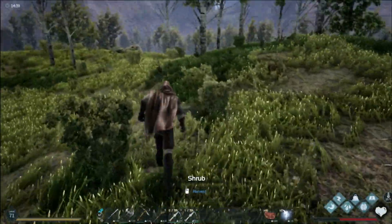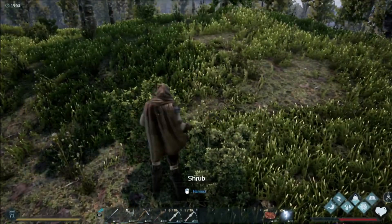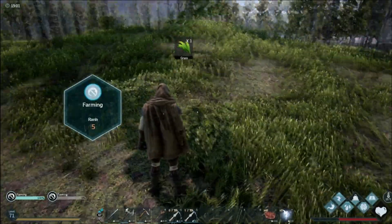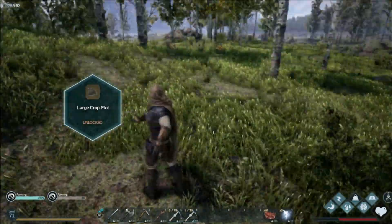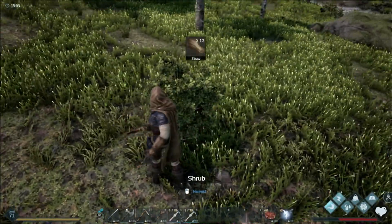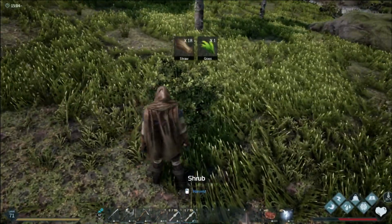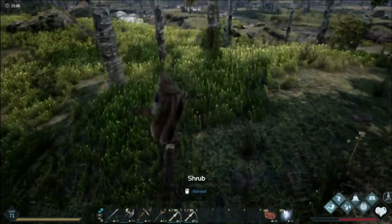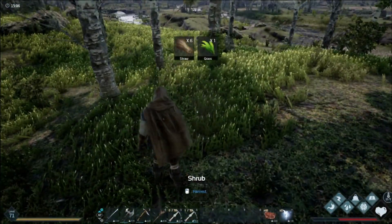I've found, especially on a proper server, if you spam it you don't tend to get anything. But if you click it once you will, and this is exactly how you get all your seeds. As you can see, I'm leveling up — this will level up your farming. Single click, and this is the easiest way to get straw without having to cook all your grass as well. Super easy, super good tip.